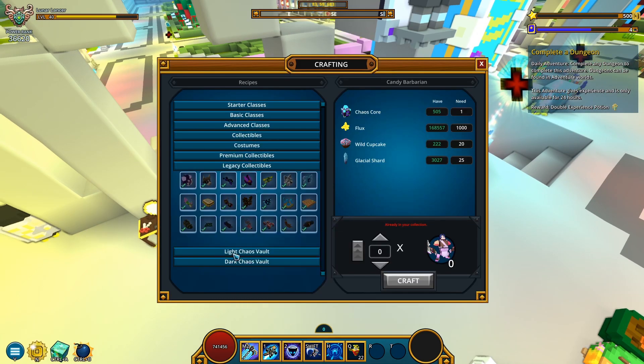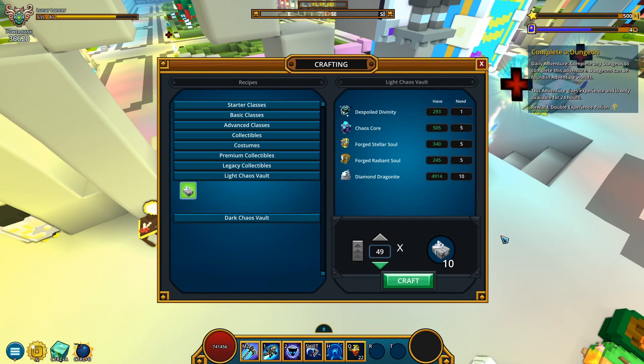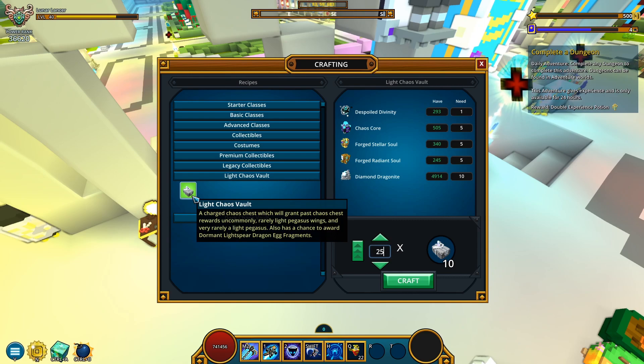Now, how many light chaos vaults can I make? No way — 500! Wait, how many chaos cores will I spend doing so? 49 times 5, I believe. Dude, that's like half my chaos cores. Should I do that? I wanna play it safe, just in case some new crazy update pops up asking for chaos cores and spoiled divinity. Let me play it safe and go with half of that — 25 sets — for a grand total of 250 light chaos vaults. Still a crap ton.